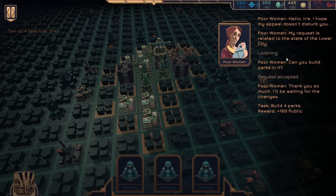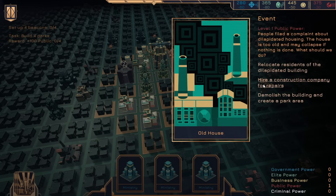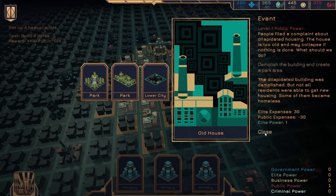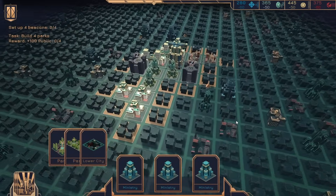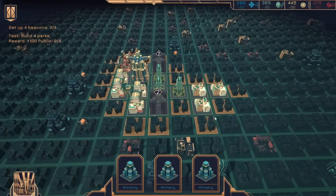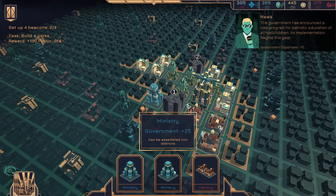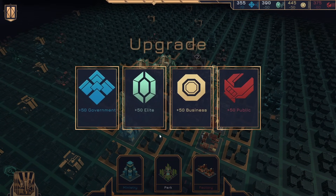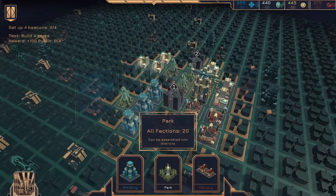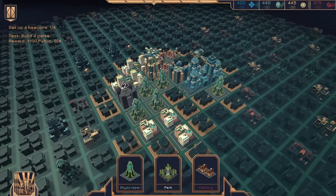She wants the parks again — I think we just have never completed it in time. How do we want to do this? I can get these ministries here. What do we need the most of? Honestly, it's both government and elite — those are our biggest limitations, more often than not.